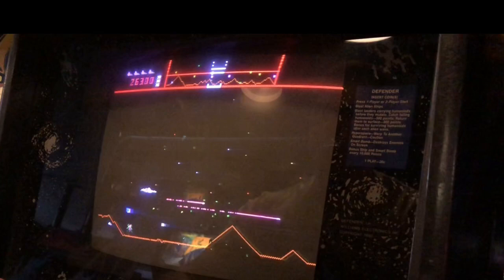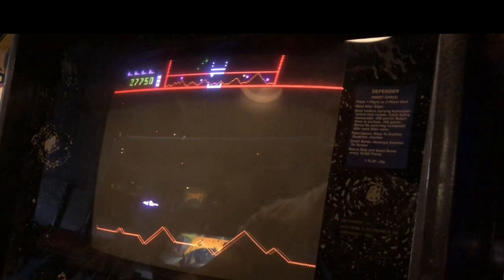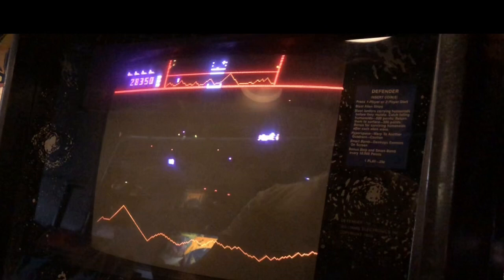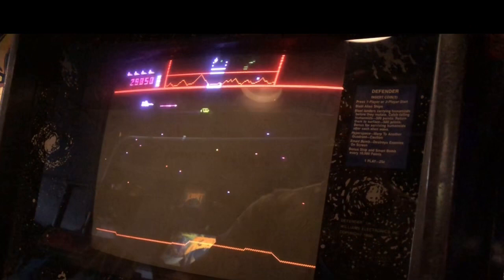I'm starting to lose a lot of my guys — I'm almost down to my last one. Got him, saved him. So I've got one guy left. I'm going to get that last lander so he can't take the last humanoid. Notice I just did that firing line and the Vader just went right into it. I've got four mutants, so I like to get them at the top — you need that same kind of land or kill zone motion.